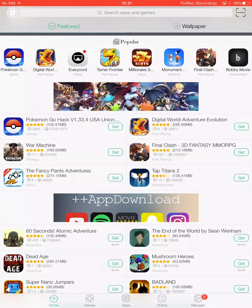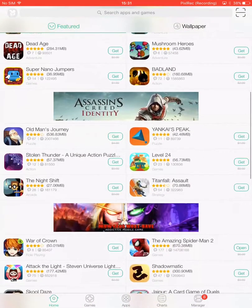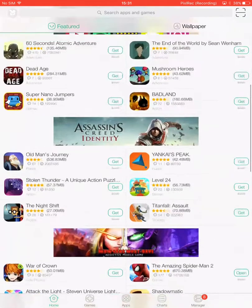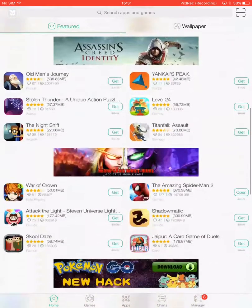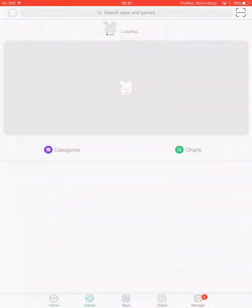And if you guys can see, some of these are in Chinese. It gives you games, hacked games, and some games that are not even in the App Store anymore. So I'll teach you guys how to get it right now.